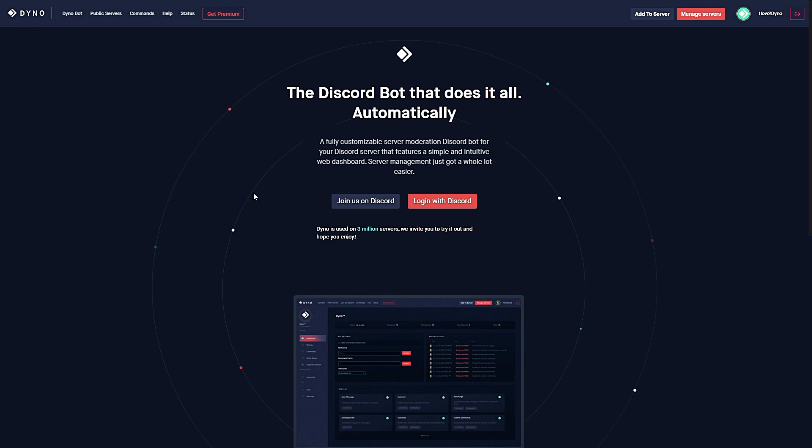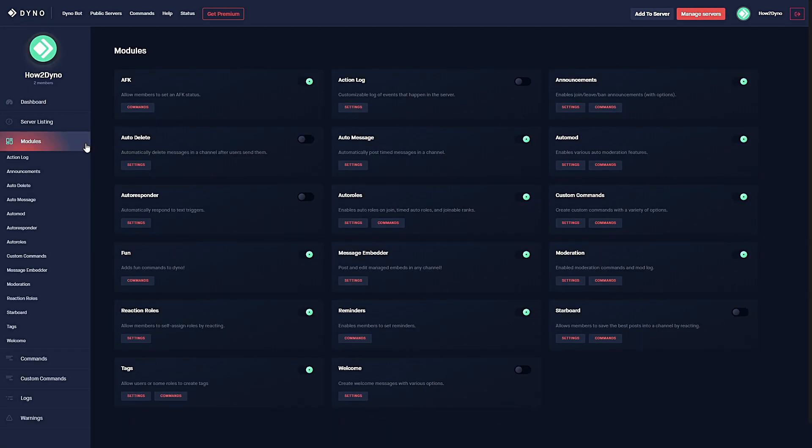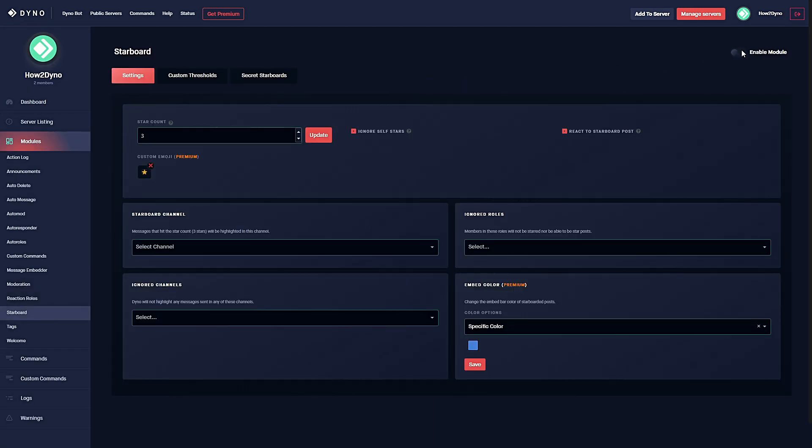To configure the starboard module, head over to the Dyno website at dyno.gg, click the manage servers button, then click on the server you'd like to manage. Head over to modules and find starboard — please make sure the module is enabled. Starboard allows your members to highlight the best messages into a channel by reacting with an emoji. The custom emoji for starboard is a star by default.